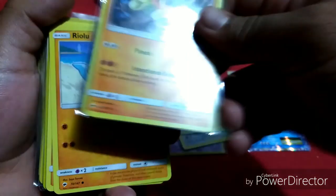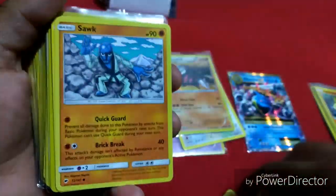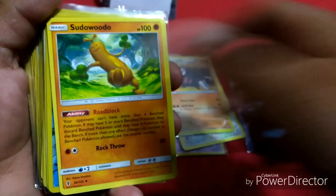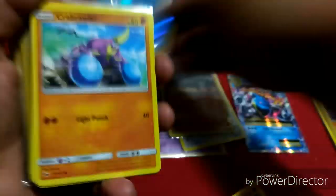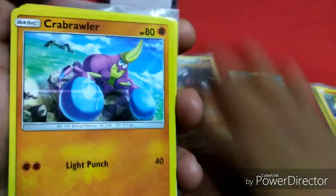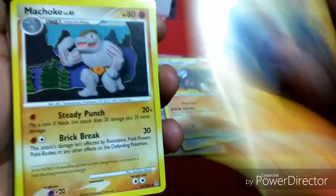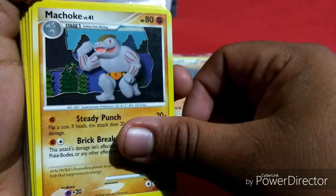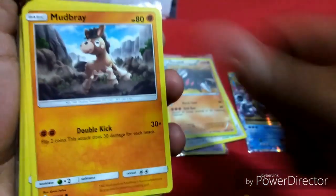Jolteon, Vibrava, Aluminize, Scraggy, Froslass — a lot more contents. Let's see, we'll use Weavile — nice.